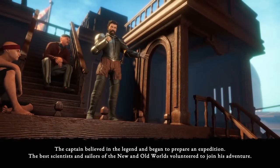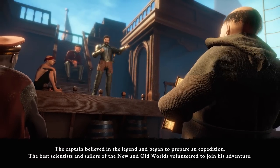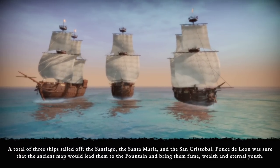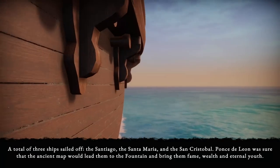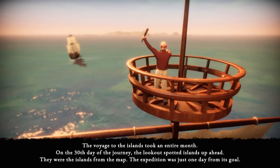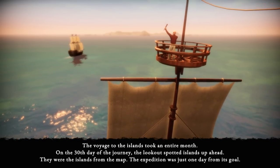The captain believed in the legend and began to prepare an expedition. The best scientists and sailors of the new and old worlds volunteered to join his adventure. A total of three ships sailed off: the Santiago, the Santa Maria, and the San Cristobal. Ponce de León was sure the ancient map would lead them to the Fountain and bring them fame, wealth, and eternal youth. The voyage took an entire month, and on the 30th day, the lookout spotted the islands from the map. The expedition was just one day from its goal.